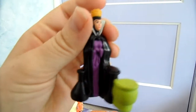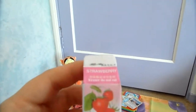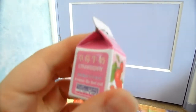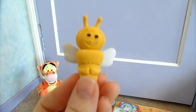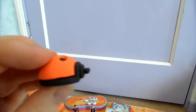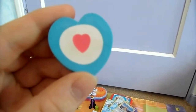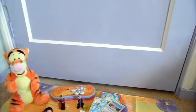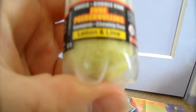I have this Jafar figure, this is the size. I have this witch from Disney — it's from Snow White, this is the size. I have a couple of erasers: this one is a strawberry box that smells like strawberry, it's just a square. Also: this girl, this bee, this orange ladybug, this pink ladybug, this butterfly, this heart, this fish, and this doggy.